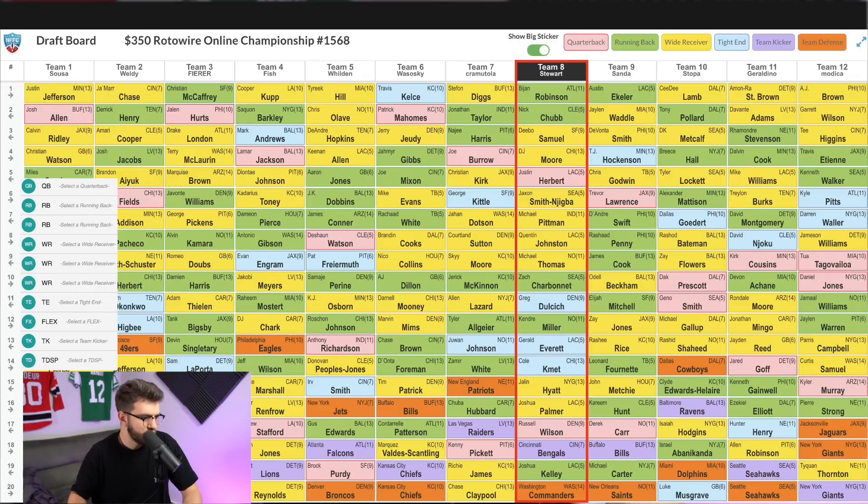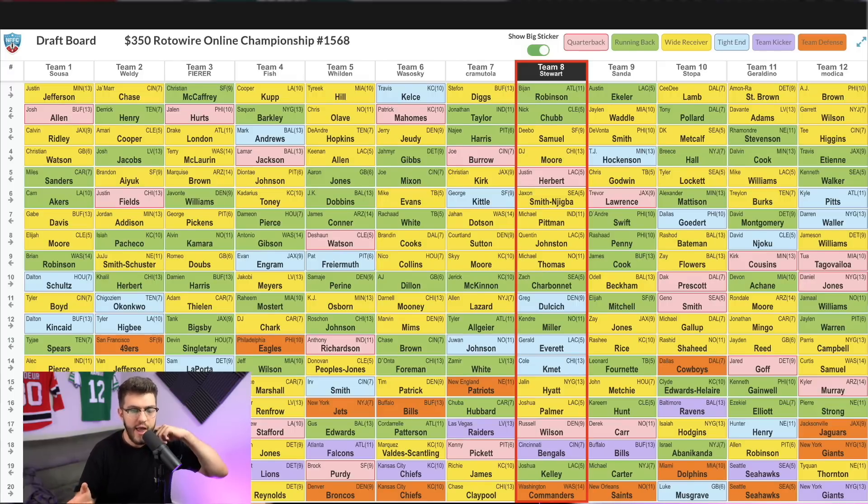From round six through nine, it's time to hammer wide receivers. We get Jaxon Smith-Njigba as wide receiver three, Michael Pittman goes into the flex, then Quentin Johnston to stack with Herbert, and Michael Thomas. Through nine rounds we have two top-five running backs, an elite quarterback, and wide receivers through our three wide receiver spots, flex spot, and two off the bench. That is exactly how I want to be — a nice balanced approach. We're punting tight end, but you kind of have to punt one of the onesies in a double hero RB build. I love the fact that Deebo Samuel, DJ Moore, Pittman, and Michael Thomas can be our four wide receiver starters in week one, and we can let the rookies JSN and Quentin Johnston develop down the stretch and be our late-season hammers.